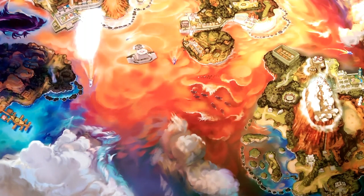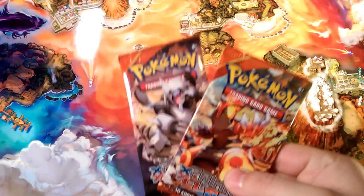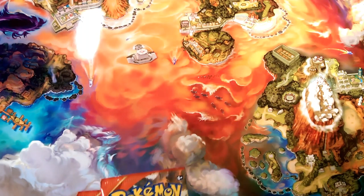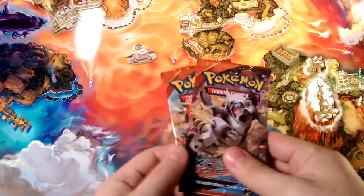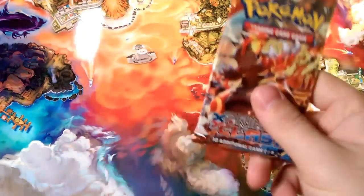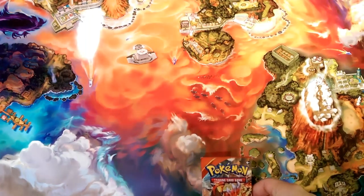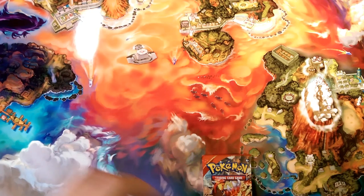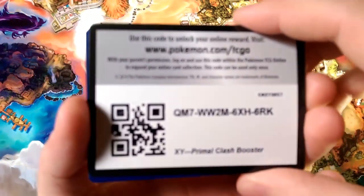Alola everybody, Dapper Dabby here. Welcome to the last pack of the day. This week we had a couple of Primal Clashes — this is Pack of the Day number 144. Let's see who we're going to open up last: the pseudo-legendary or the legendary? We'll finish things off with Groudon — it is the Groudon set. We'll see what Aggron does first.